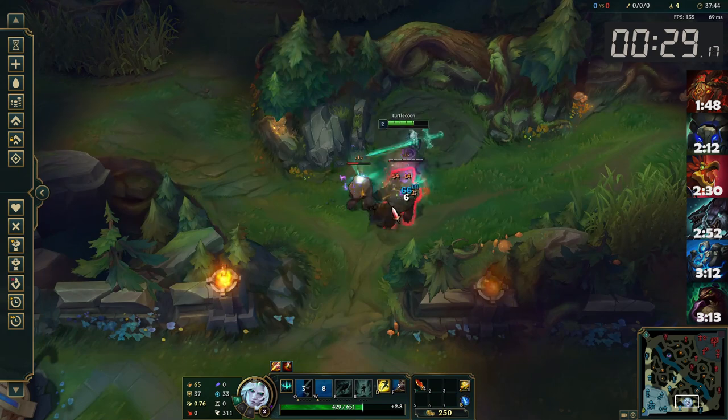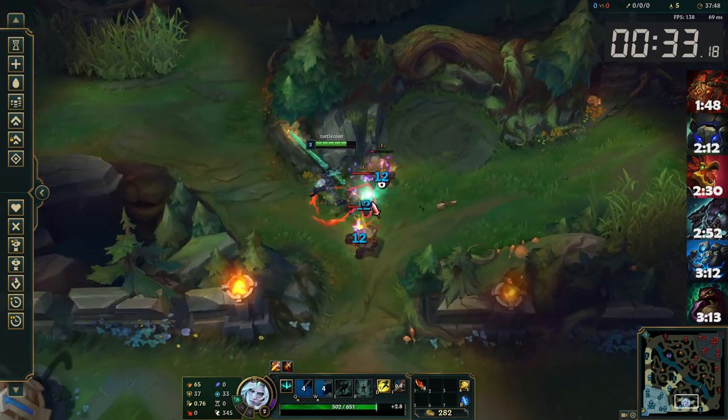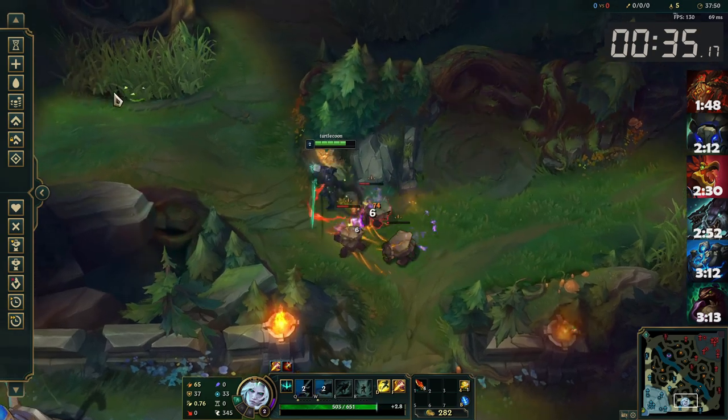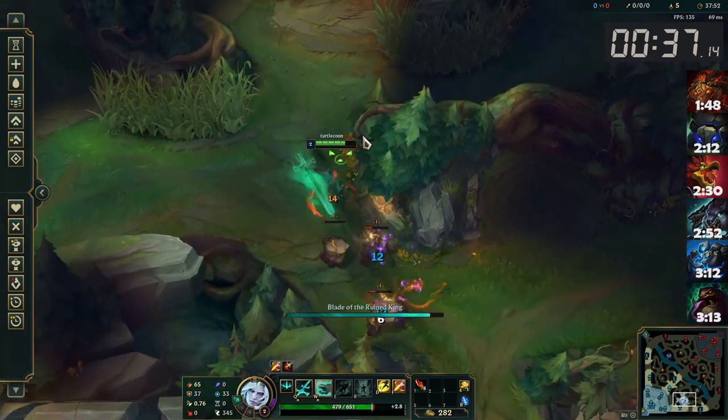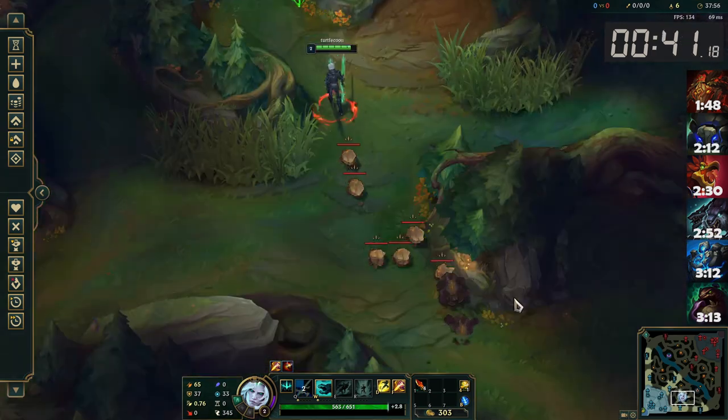Hold the medium Krugs roughly at the wall bend to avoid ticking down their patience meters, then kite them out towards the Raptors once they're low. Once they split, the patience meters will be reset so you can drag the little Krugs pretty far up towards the Raptors.